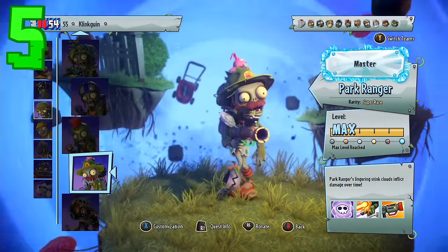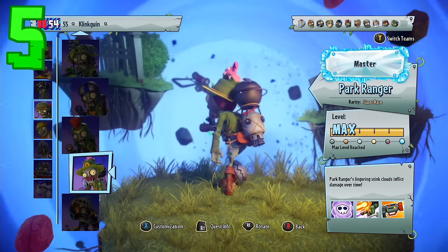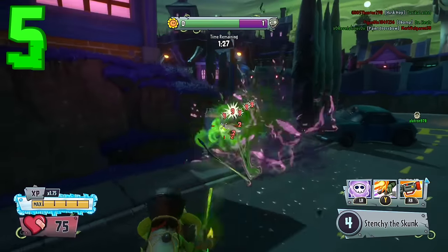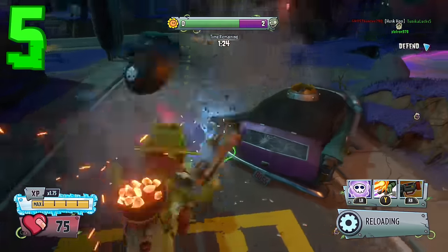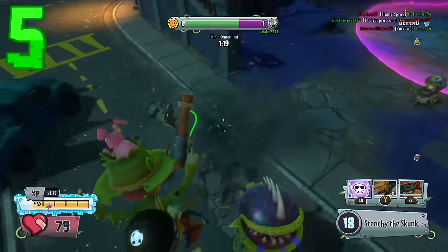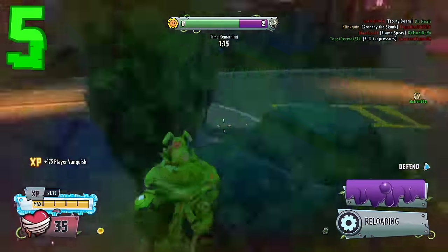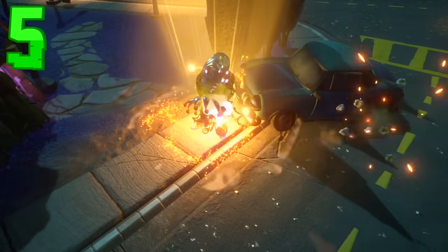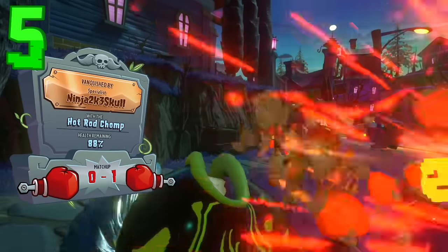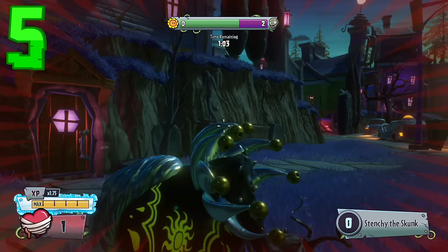In the number 5 spot we have the Park Ranger. This character is really really good — it's a very different foot soldier. It was actually new and introduced in Garden Warfare 2 and was not in the original Garden Warfare 1. It is a toxic variant, and what makes it unique is that the toxic damage spreads across to other plants when you attack.